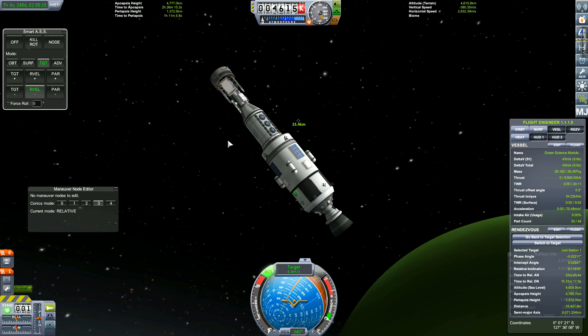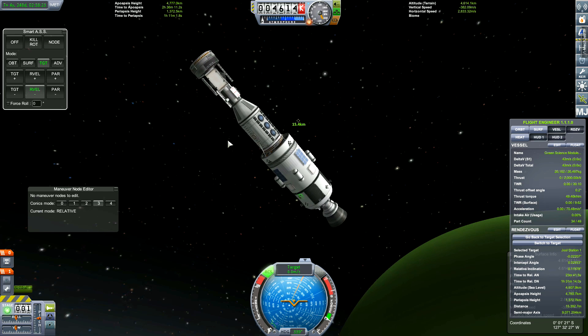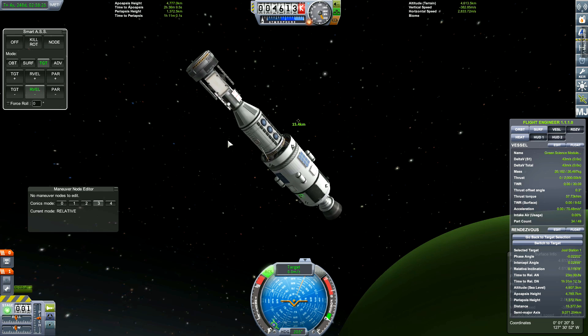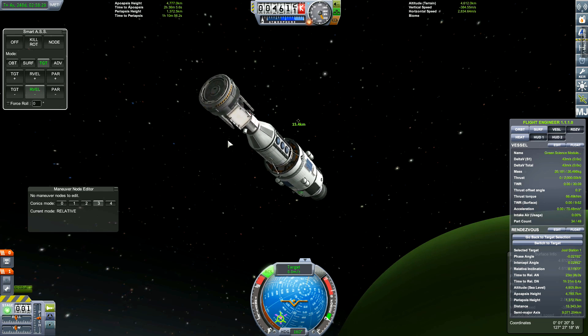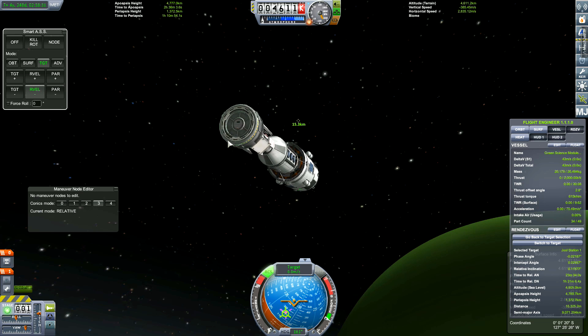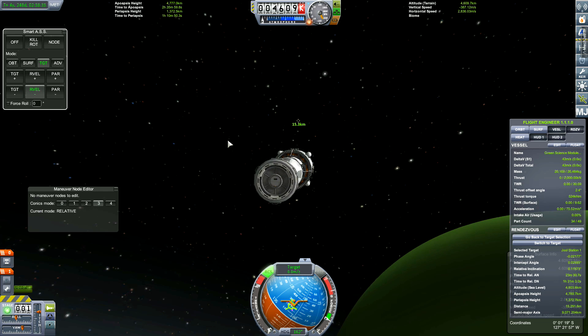But first off, before we do that — if you remember in the last episode, we had problems getting anything docked to the Jool Space Station because we had run out of fuel as we were getting there. And that was because I put everything in high orbit.